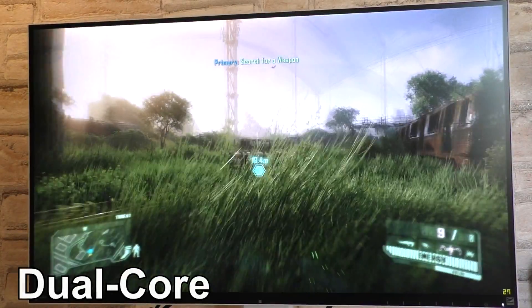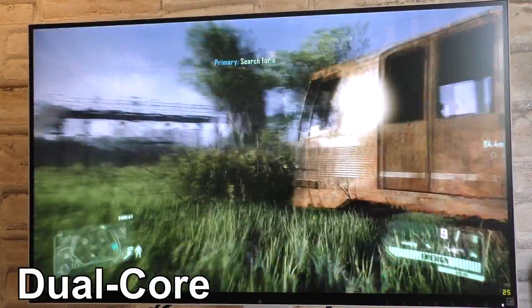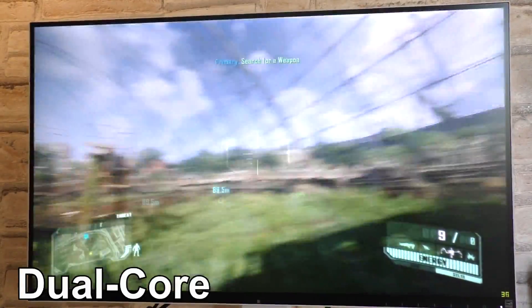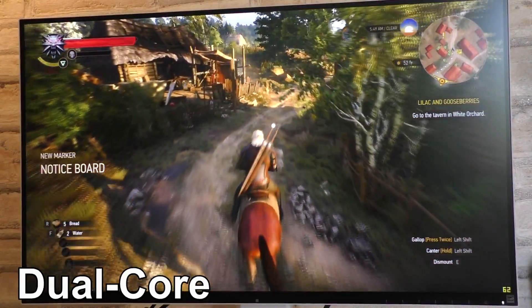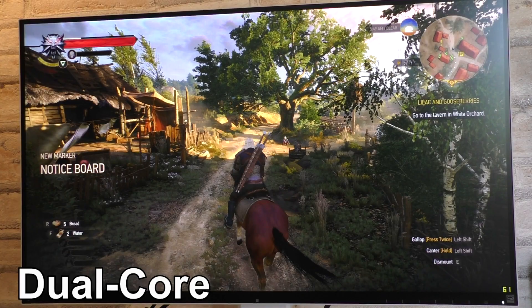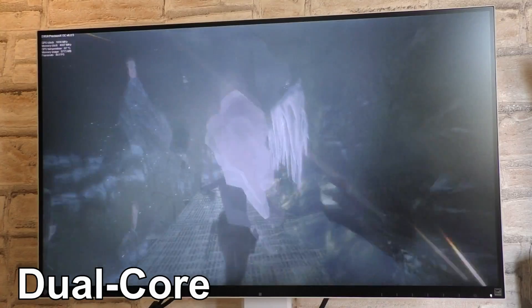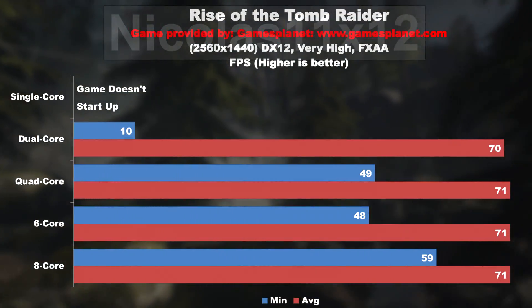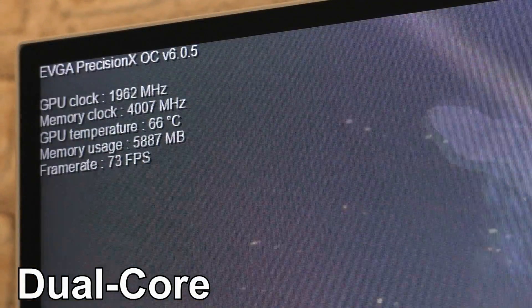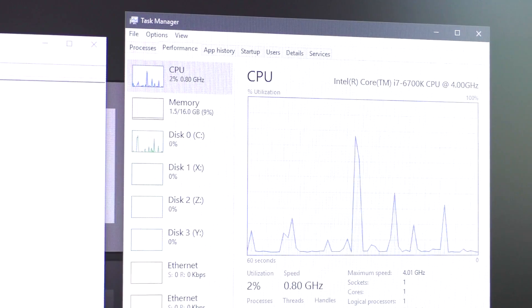Crysis 3 behaves exactly as seen on the charts — it's playable, but considering the CPU is paired with a powerful graphics card like the GTX 1070, the result is simply disappointing. The Witcher 3 is a game where we would get a high framerate, but due to random freezes of a couple seconds, the average framerate drops by a lot. However, I was surprised to find out that Rise of the Tomb Raider, despite the chart showing very poor minimum FPS performance, actually when not running the built-in benchmark, runs butter smooth. Now, where things get even more interesting is when I turn all the cores off until only a single one's left.